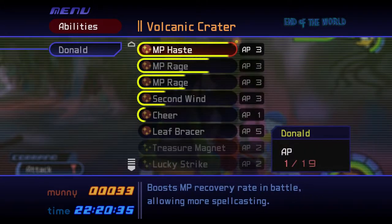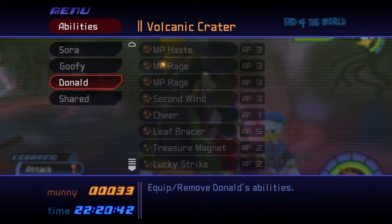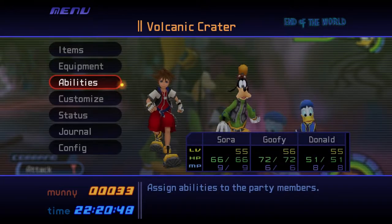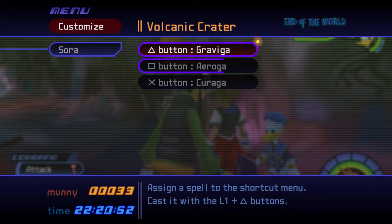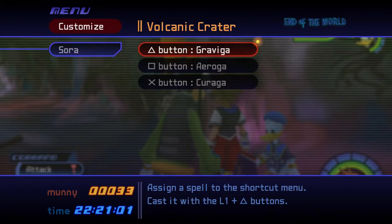Equip the same abilities to Donald as you did Goofy, and equip Leap Racer too. Don't forget to equip your newly acquired Superglide in the Shared Ability menu. Enter the Customize menu and add Gravity, Arrow, and Cure Magic to your shortcuts. You can swap Arrow with Fire or Stop Magic if you want. We'll use these spells often for special strategies that we'll explain later on.